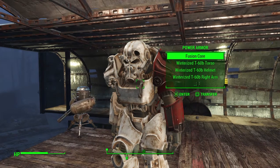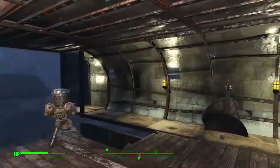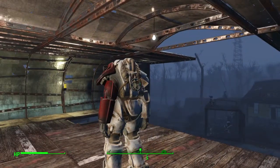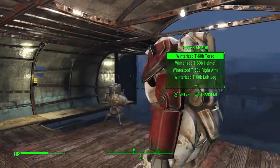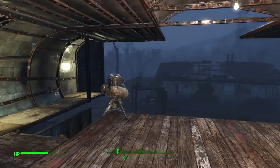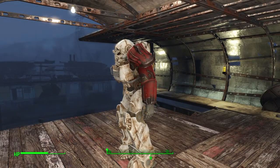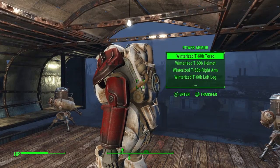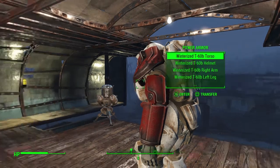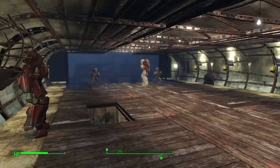If you take the fusion core out — just go into the inventory with Square and grab it — the suit is powered down and no one can use it, because NPCs and enemies don't carry fusion cores. Whenever I find a power suit, I always take the fusion core out, carry on with my mission, remember where I left it, and when I'm done I fast travel or walk back, put the fusion core in, and fast travel home. That way it's never been stolen while I've been playing, so always get in the habit of never leaving a power suit with a fusion core in it.